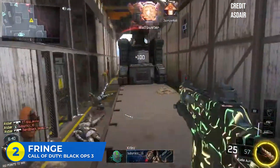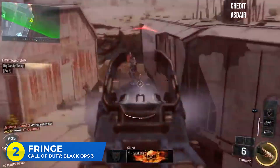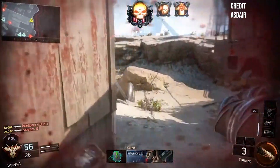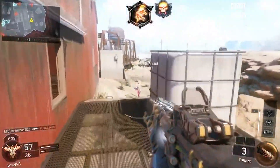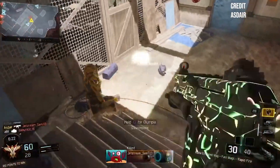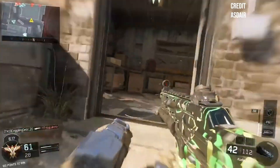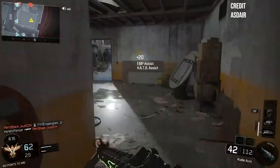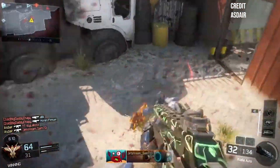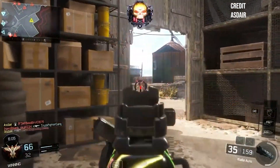Next up is Fringe — Snipers' Paradise. If you boot up Black Ops 3 right now and get on Fringe, I guarantee at least half the lobby will have a sniper rifle. It was a medium-sized map with a ton of open sight lines and the entire middle lane was exposed. It allowed people to hide in the windows and snipe each other, or jetpack out and take everybody on head-on. You could also go down the side lanes completely covered from the middle snipers, play stealthy, sneak around and punish all the snipers who weren't paying attention. Fringe may not have been the fastest map in Black Ops 3, but people loved it for how strong the sniping was.